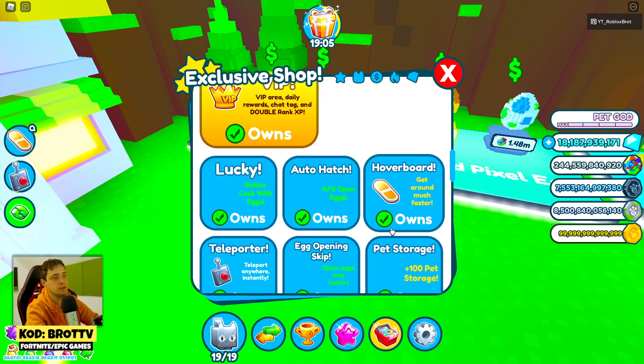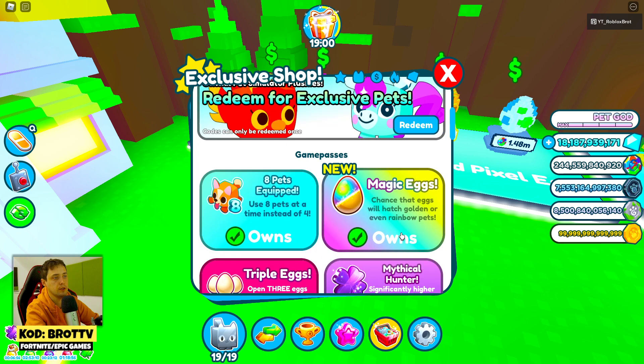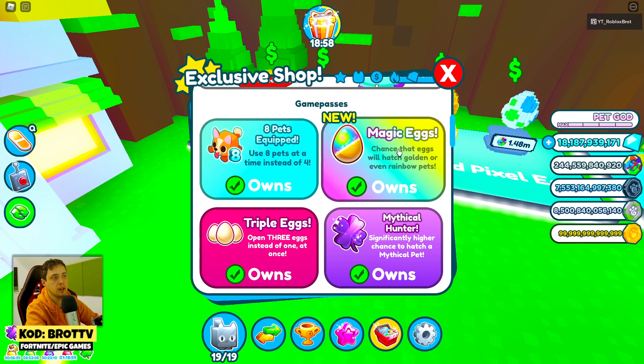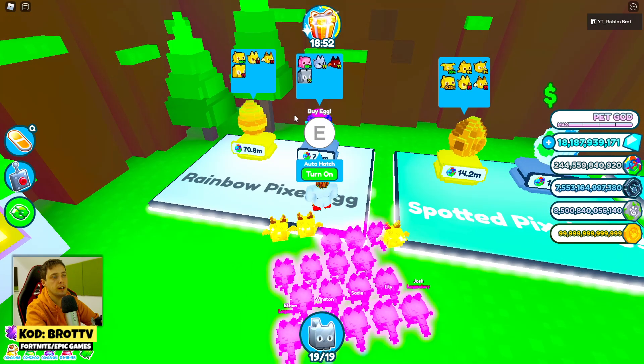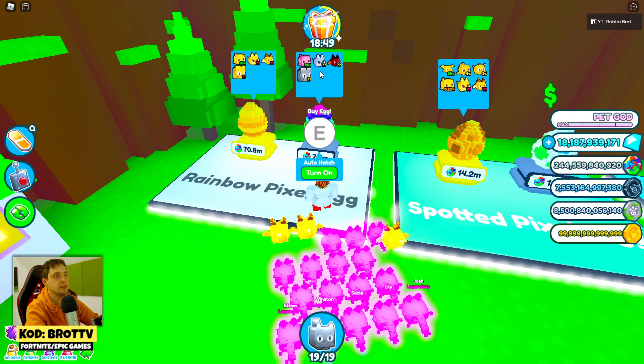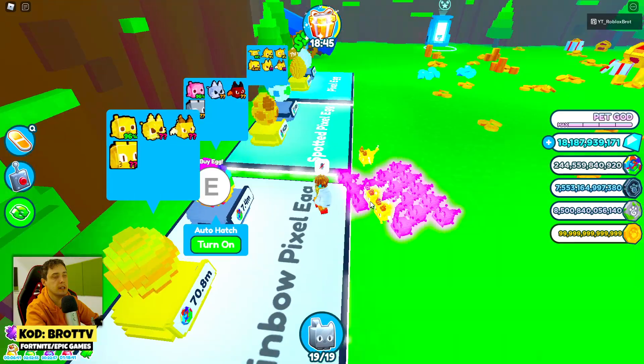Of course, the boost is 'Magic S' because it gives you a chance to get golden or even rainbow pets when hatching eggs. This is really cool. I have all game passes from this game, so I can get a rainbow pixel demon from a normal egg.